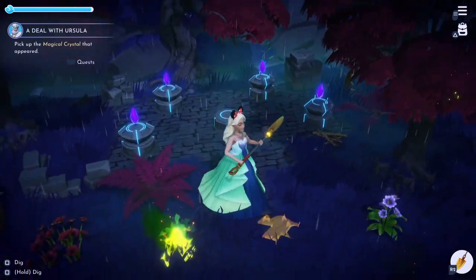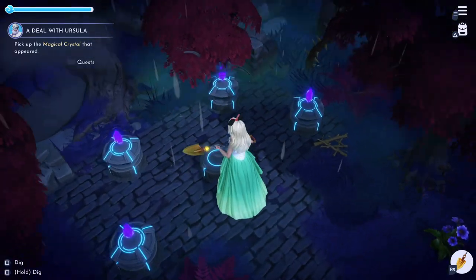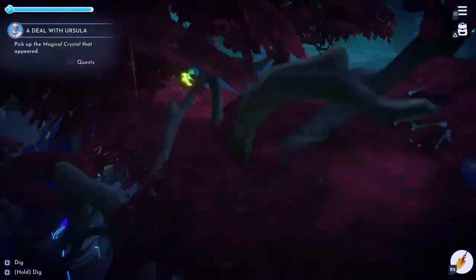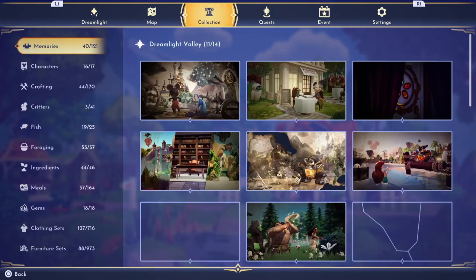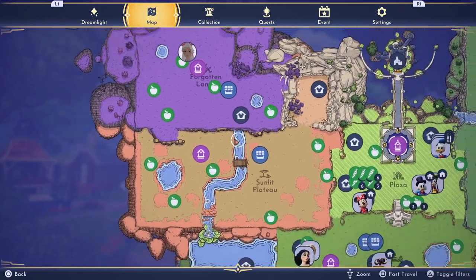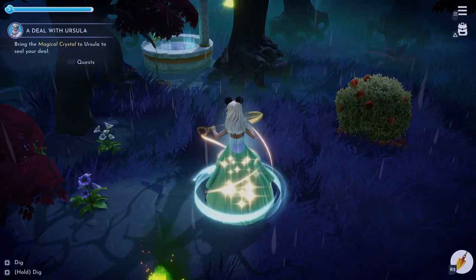After placing all the crystals, you need to wait for a magic crystal to appear. I thought it would appear right there, but if you turn around it's actually behind you — so don't think your game has glitched or anything, like I did!